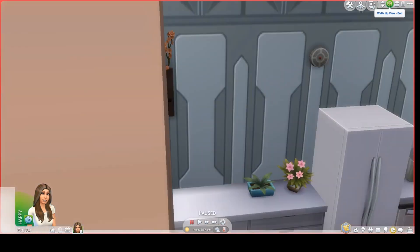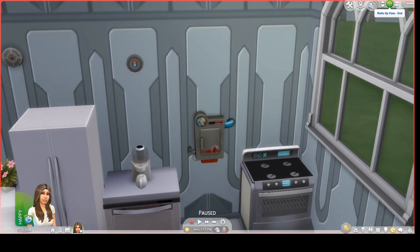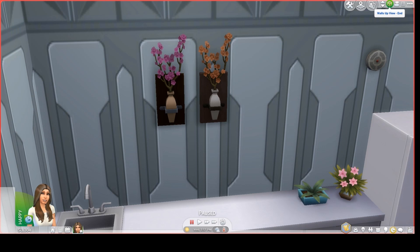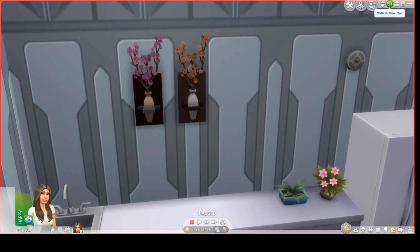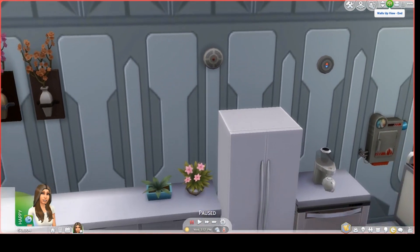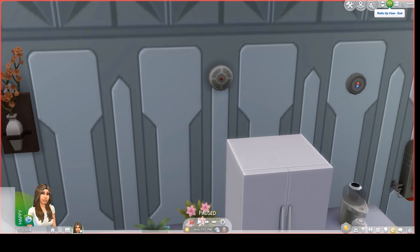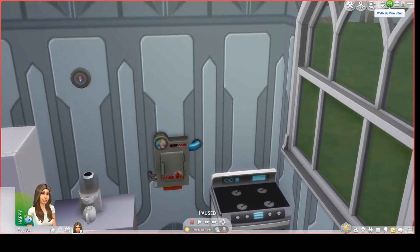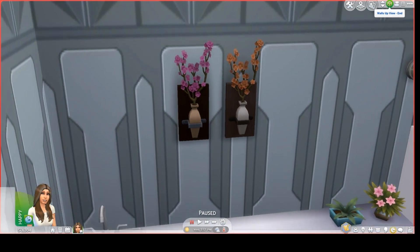I wasn't sure what I was going to do about the kitchen until I found the Strangerville Game Pack wallpaper, which works very well. The kitchen in the movie was a little white but a little more blue and silvery, and there were some plants on the counter — I think at least two plants — which is why you see two plants on the counter. It was hard to find two plants that would fit on that counter space. You have a nice stove, a fire extinguisher, a thermostat, a fire alarm, and some flowers on the walls.